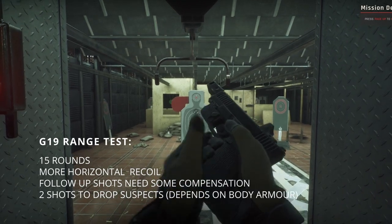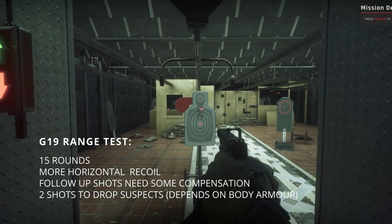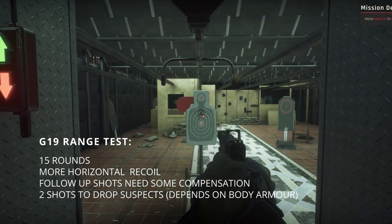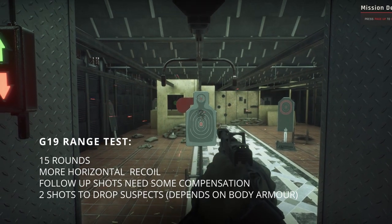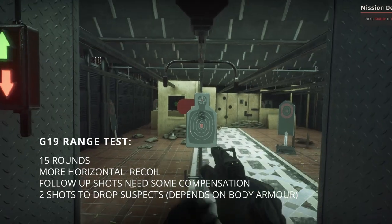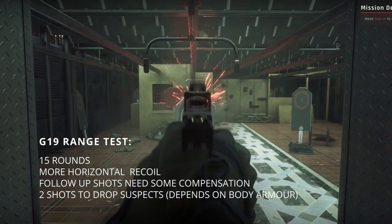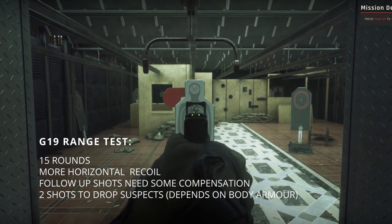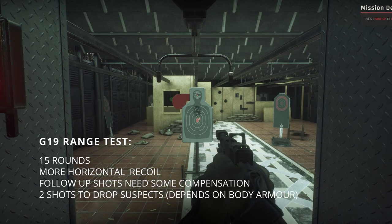The G19 comes with 50 rounds per mag and has a little bit more horizontal recoil — the gun tends to shift left and right in a diagonal shape. Follow-up shots need a little more compensation, but for the most part I felt that two shots usually drop or incapacitate targets. This is one of the pistols I felt the best with during gameplay.